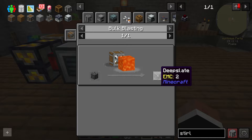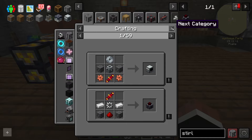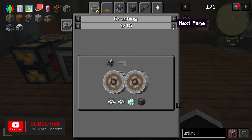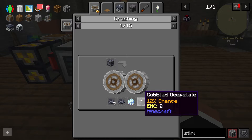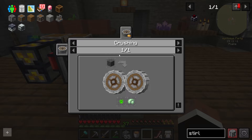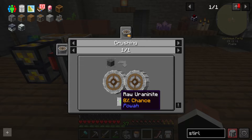So cobbled deep slate goes to deep slate. If we take deep slate and crush it — where is the crushing recipe? Let's check deep slate. So we take deep slate, we crush it, and then we use the crushed deep slate and we can get raw uranite, deep percent, and raw uranium. I like the power mod, so I'm going to go for this recipe — hence the reason why we're going deep slate. Then we're going to crush it and we're going to put it in.